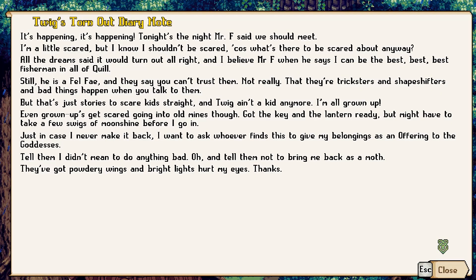Twig's torn-out diary note. It's happening, it's happening. Tonight's the night. Mr. X - that we should meet. All the dreams that it would turn out, and I believe it would - fishermen. He's a fell fae. Twiggy ain't a... Got the key in land, so I might need the key to enter mines.